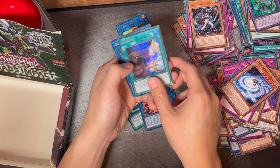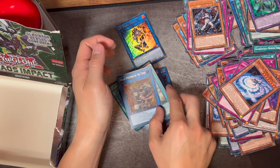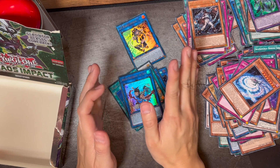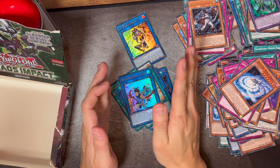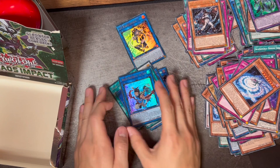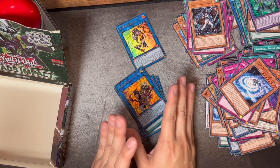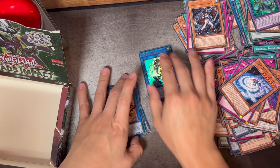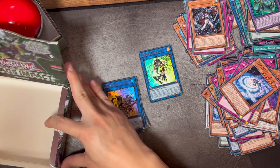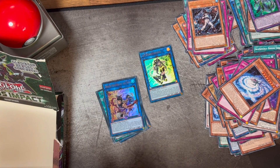Wailing of the Unchained Souls, Unchained Soul of Anguish — a lot of souls in this set. Bounty, and Draco Masters of the Tenyi. That does it for this video! Be sure to subscribe if you like watching noobs like me try to learn Yu-Gi-Oh by pulling cards. Let me know what you guys think of my pull — decent or not? As long as I got her I'm good, and we did get her in our first ever Chaos Impact box. I'll see you guys next time!